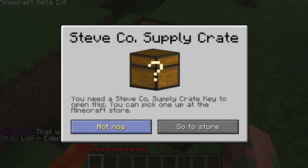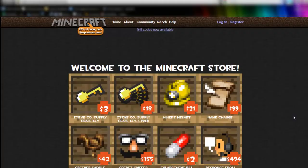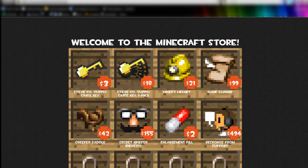So you can either choose 'not now' which is the boring option, or you can click 'go to the store'. So let's go ahead — oh look, we're in the store! Here's our Steve Co supply crate key. You can see there's also a bunch of other interesting things here.